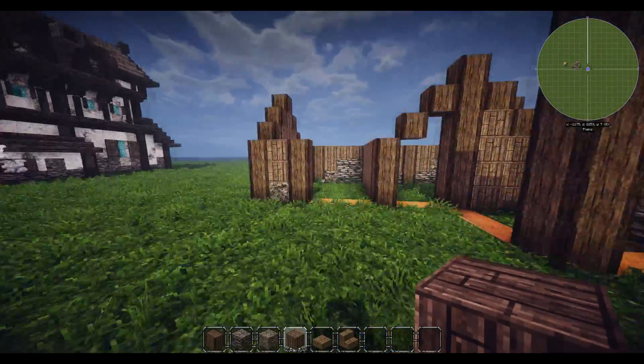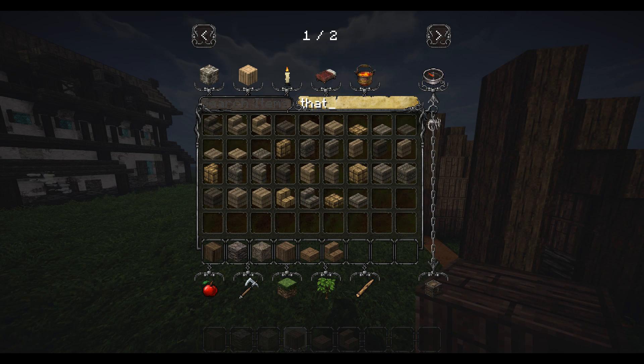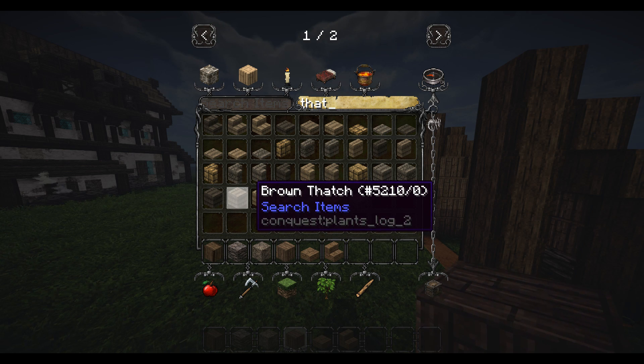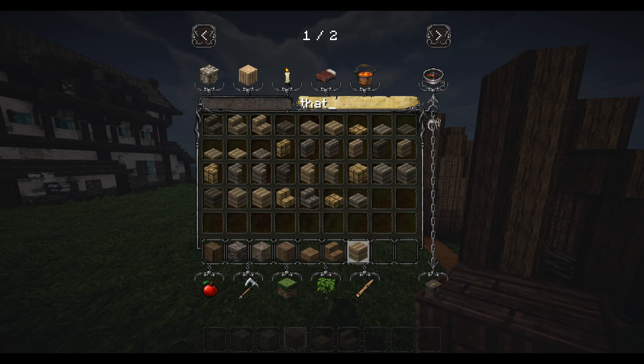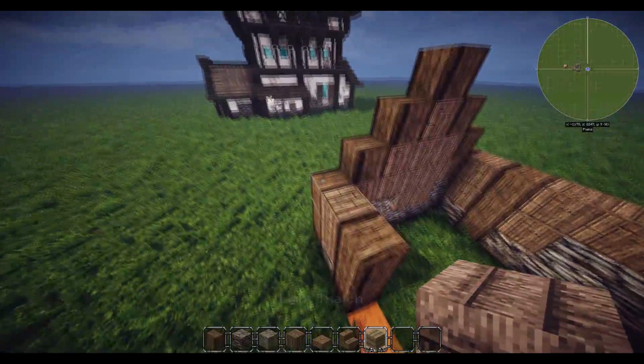Grab some thatch - totally up to you guys what color you want to use. If you want the light one, dark one, whatever. I quite like for the Rohan styles the light thatch and also the brown thatch - both of those I think look really cool. I'm going to grab the light thatch.